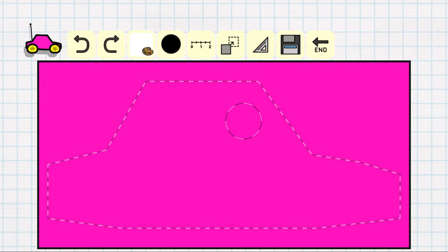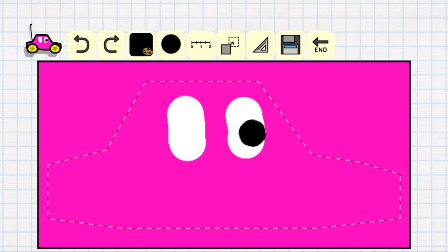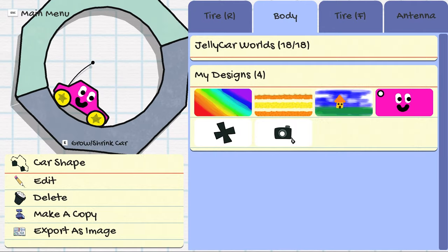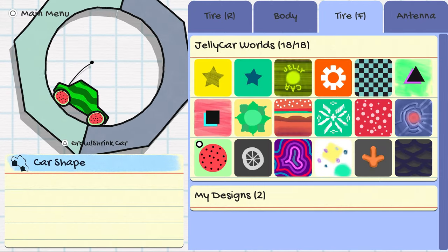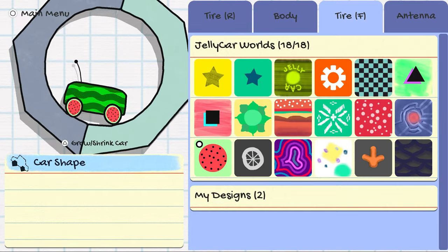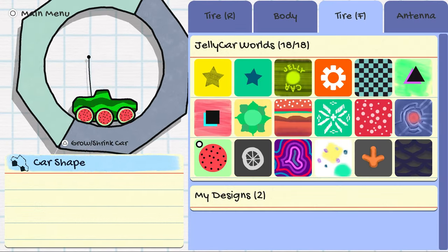Speaking of car customization, you can even draw your own car designs right inside the game. Using a tool that's similar to a painting program, you can use multiple brushes, stencils, and tools to draw whatever car design you desire. You can also find and unlock more car shapes beyond the default car, such as the bus, convertible, tank, and more.